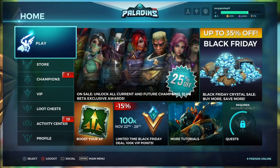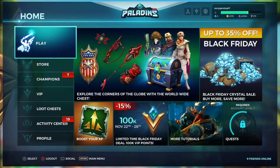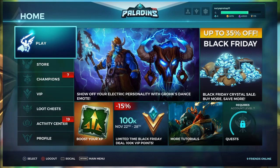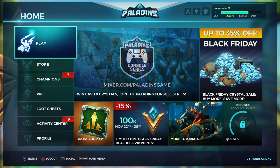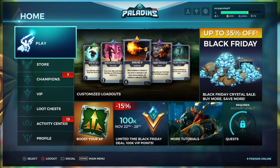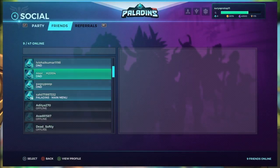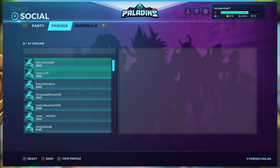In this video I am going to show you how to invite your friends in Paladins. The only thing you have to do is go to Social by touching the touchpad. As you can see at the bottom of the screen, it says Social. Now you can select any of your friends who are online.